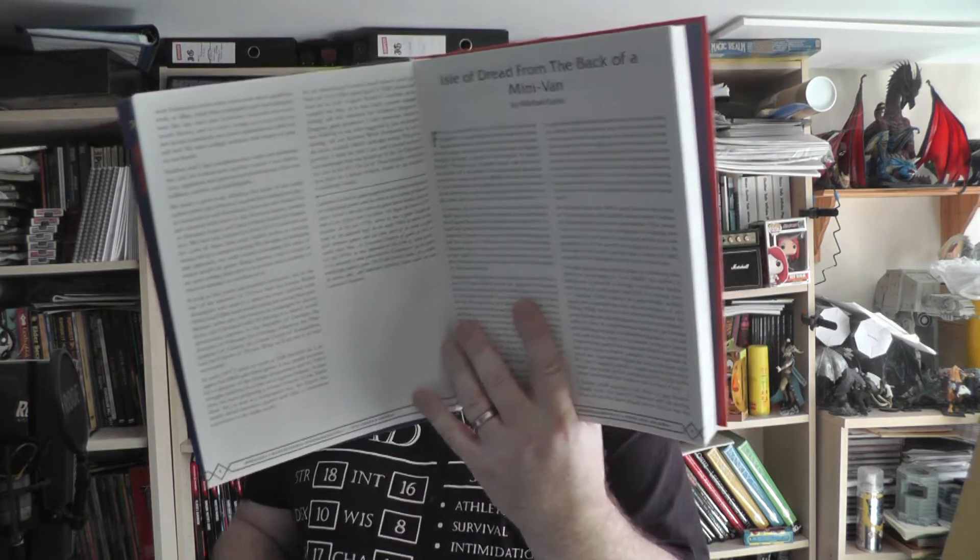Lawrence Schick also contributes a monologue about the origins of the Known World setting of Mystara — how it grew out of his and Tom Moldvay's campaign setting that they were playing in their local game, and what they glued together from that. Another interesting read from the origins of D&D. Then there's the more standard piece from someone at Goodman talking about their experiences, and another one — not quite as interesting to me as the original designers, but mileage may vary.